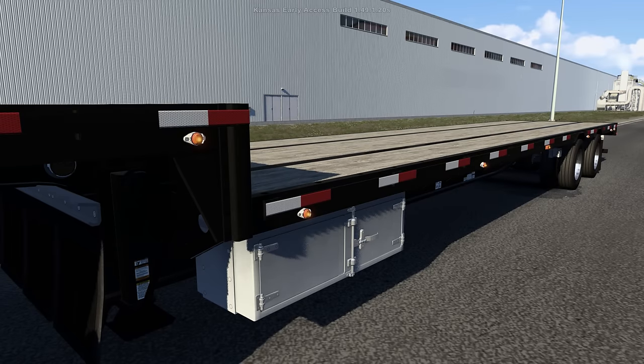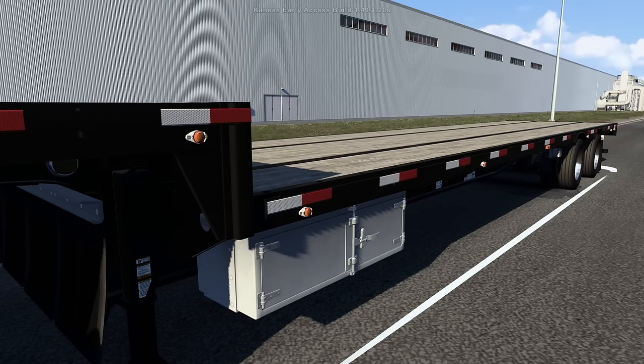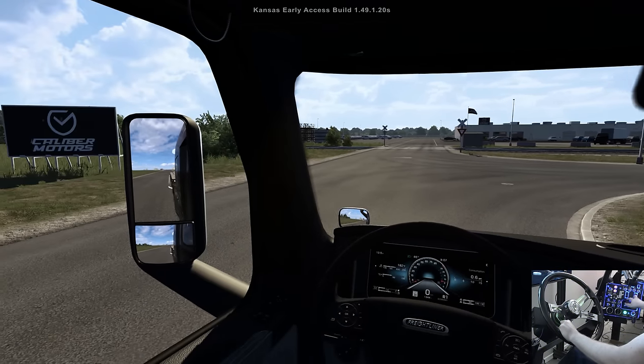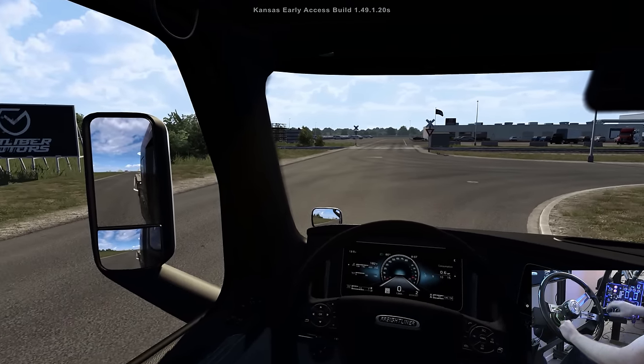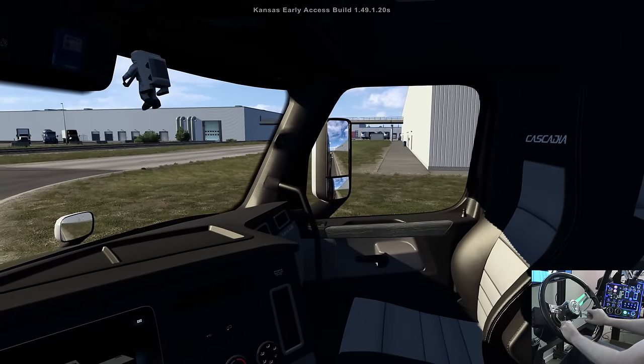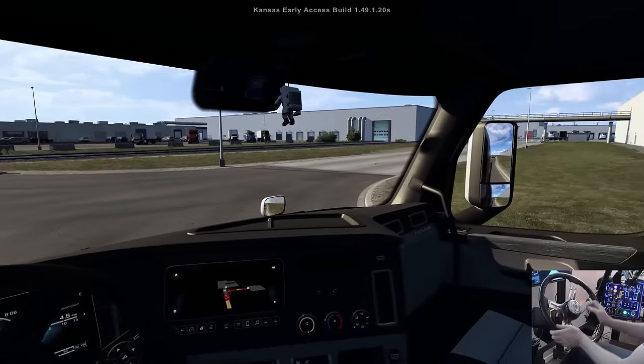First thing, we need to uncouple the trailer from the truck so our other driver can come pick it up. Now we're ready to get going, so let's push in and make sure that trailer is actually disconnected — and it is, wonderful, both sides sweet. Let's go ahead and make a right turn here.